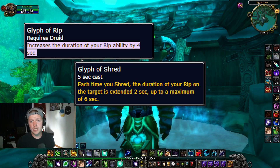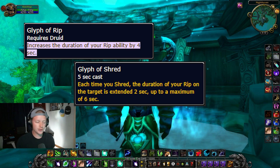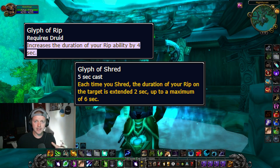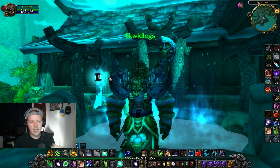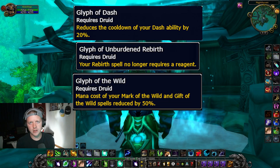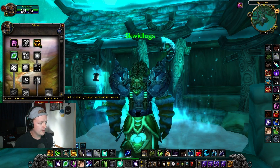Feral Glyphs: Glyph of Rip and Glyph of Shred are the best major glyphs available. Glyph of Rip increases the duration of your big DoT finisher Rip, and similar to the Balance glyphs, Glyph of Shred extends the Rip effect on your target — so Rip as your big DoT finisher with Shred extending it just increases your DPS. I'm taking the same minor glyphs for Feral as for Balance: Dash, Rebirth, and Mark.